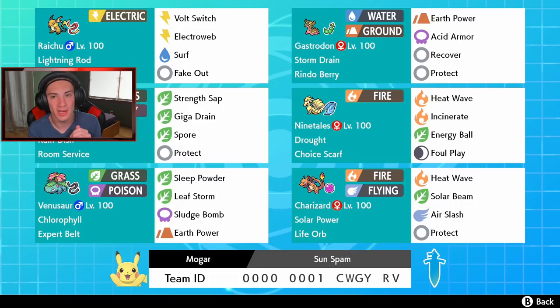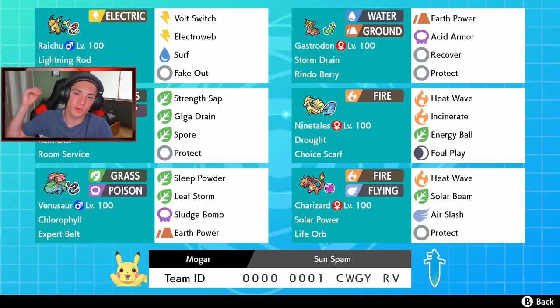The other three Pokemon: Raichu with Lightning Rod, Electro Web to slow down Pokemon, Surf to pair well with Gastrodon and give it that special attack boost, plus Fake Out for that turn-one flinch. It also has Lightning Rod as its ability and Focus Sash as its item. We got Storm Drain Gastrodon with a Wacan Berry so it can eat up a Grass move, Earth Power, Acid Armor to boost defense, Recover, and Protect. And the final spot — the one I'm most hyped to show off — is Shiinotic, with Strength Sap, Giga Drain, Spore to put Pokemon to sleep, and Protect. It has Rain Dish so it can recover health in the rain, and Room Service to lower its speed in Trick Room — which actually means it's boosting its speed in Trick Room.